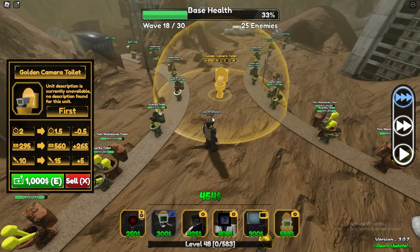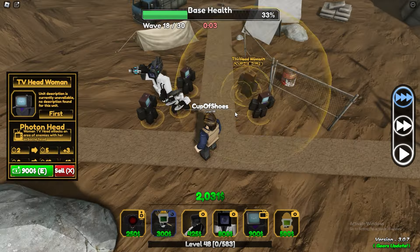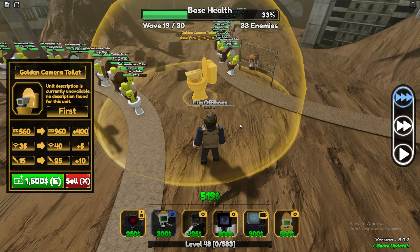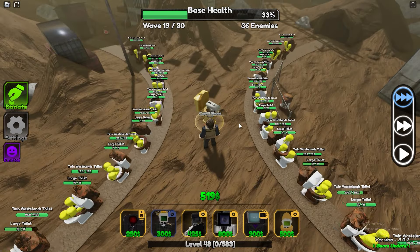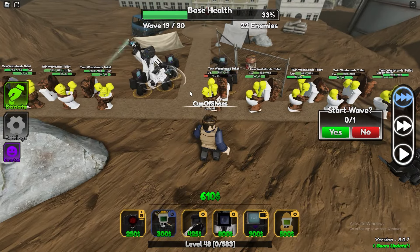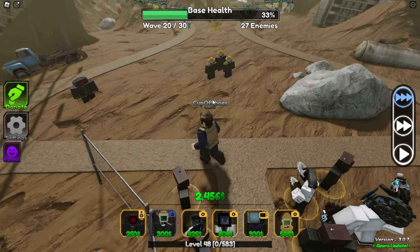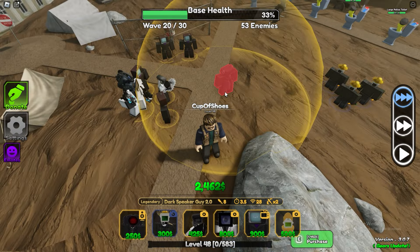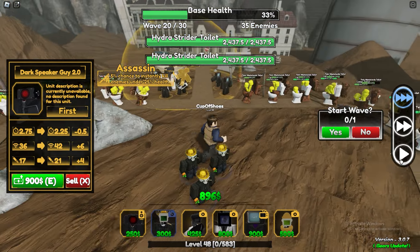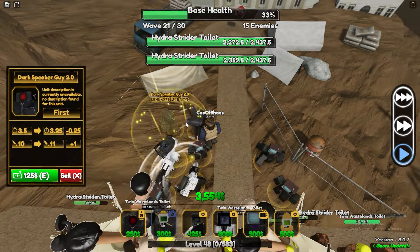I should probably upgrade my golden camera toilet as well — it's giving me a lot of money, it's a great investment. These are some guerrilla toilets, they look pretty chatty. My mission is a success. Let's upgrade this toilet and upgrade it again. There's a lot of toilets coming in, all crowded up — twin wasteland toilets with poop on them. These TV heads are just for the bosses. Let's skip the wave. After the next wave I think there's going to be a new boss, so let's place another dark speaker guy here.